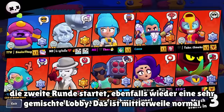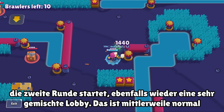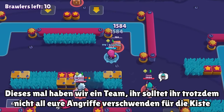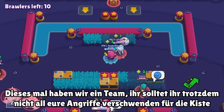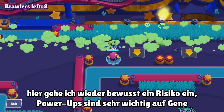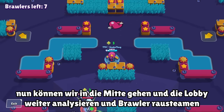In the second game, again mixed-up lobbies — pretty common in Showdown that you have many different brawlers. Again we pick the chest first. We have a Gus that instantly wants to team with us, and a Colt also. We focus on the chest on the top, wasting all three auto attacks — a bit risky since the Gus could have backstabbed us, but now we know we can trust him. I also want the chest on the top.